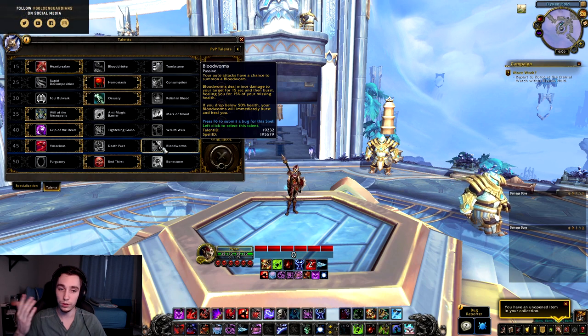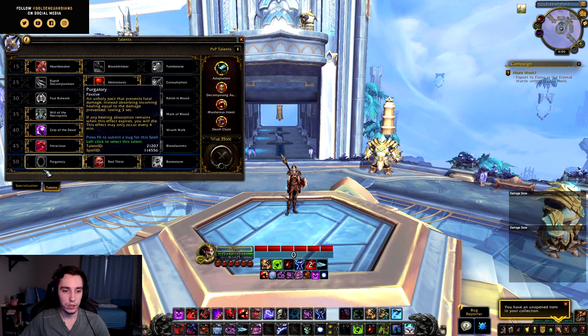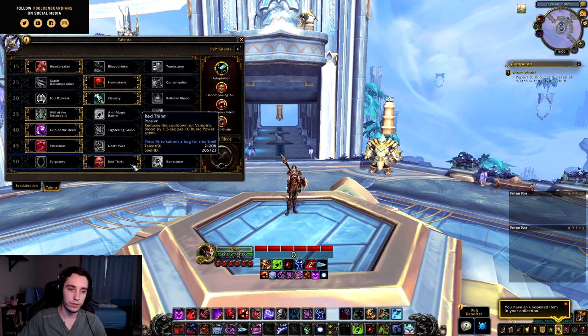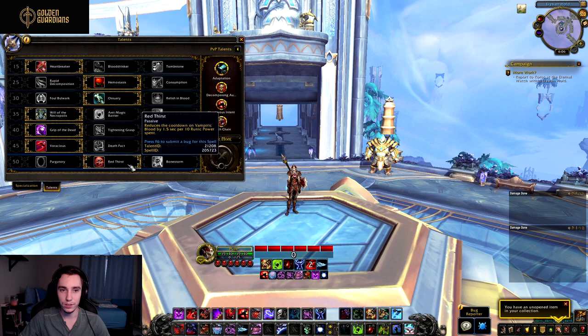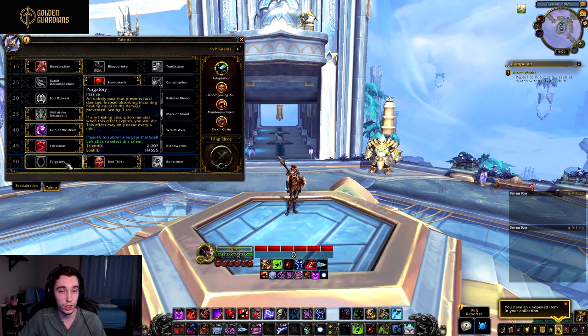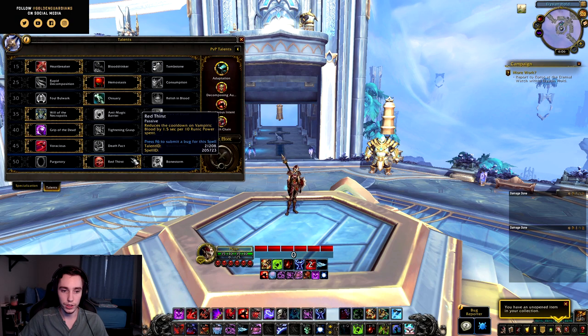In the last tier, Purgatory and Bone Storm are unchanged. However, Reaper's Toll has been buffed from one second per 10 runic power to 1.5 seconds per 10 runic power — a buff to an already good talent. This will most likely be the go-to for progression and high Mythic Plus keys, while Bone Storm is taken when you don't need the extra Vampiric Blood uptime, and Purgatory remains the pick when you're in danger of getting randomly one-shot.